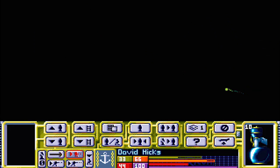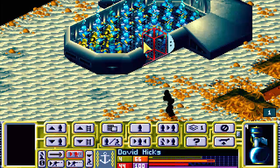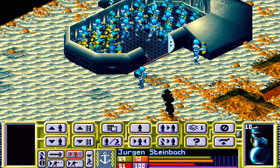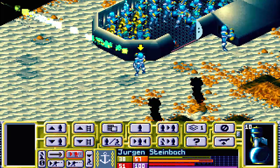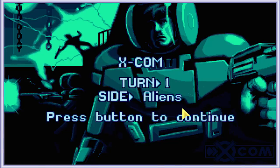Someone will kill it. Or not. Oh my god. Alrighty then. Let's just send some of the rookies out and we'll just deal with the alien next turn I guess. Unless Jurgen can get him. And also misses. Alright, let's just end the turn and see what happens.